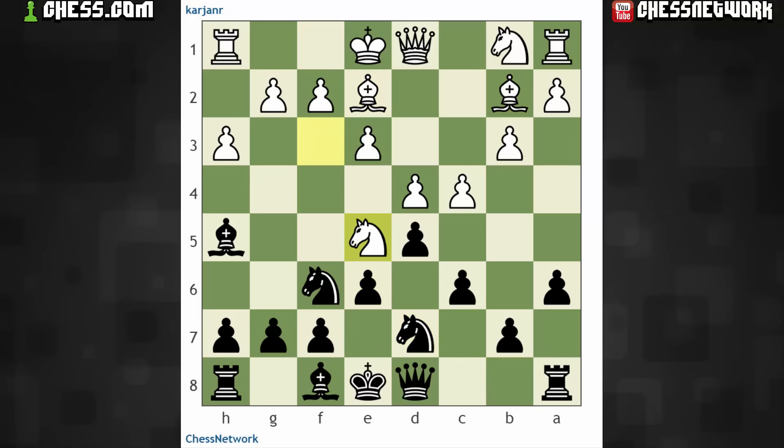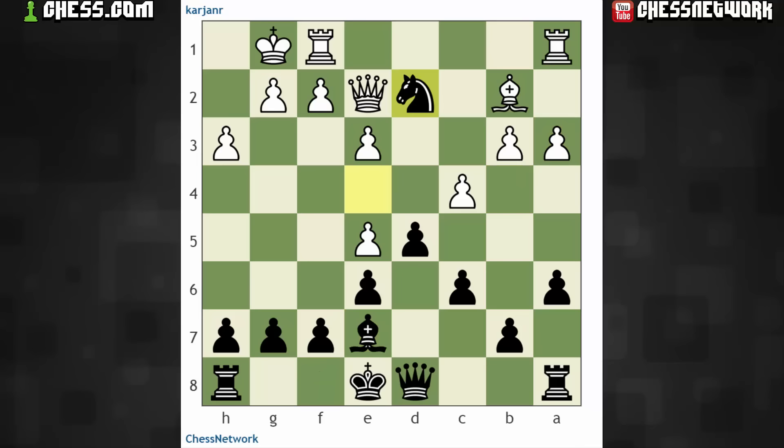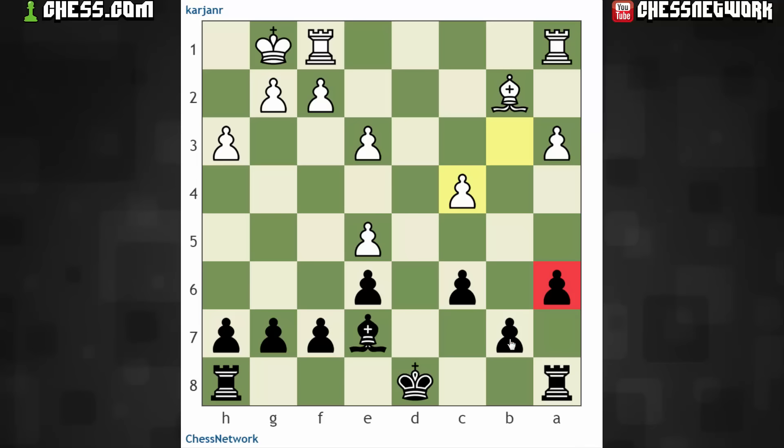Pretty natural developing moves — just got too simplified. Oh, maybe this is an adjustment as well. Definitely need to keep the queens on the board, I think. Playing here allows the exact move sequence we had in the game — if we're going into this ending, I can only see it as black being better: a perfectly healthy group of three versus two on the queen side.